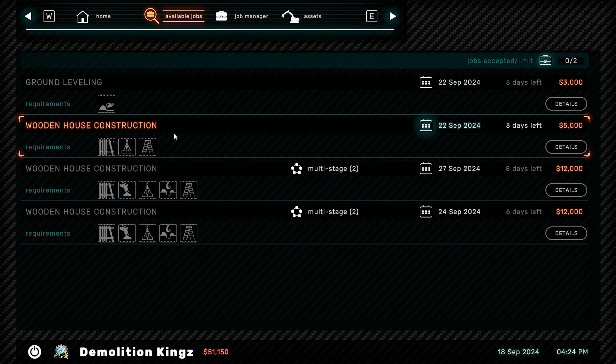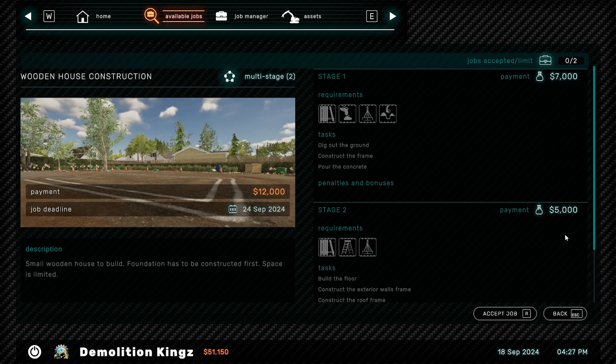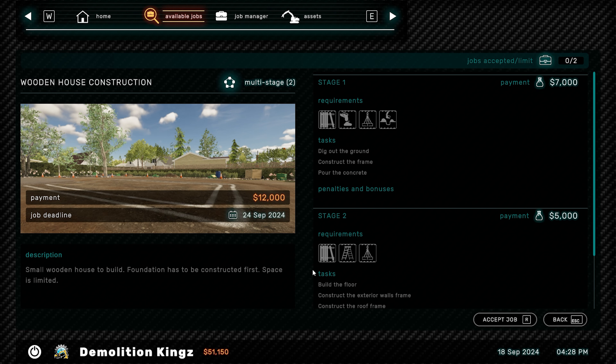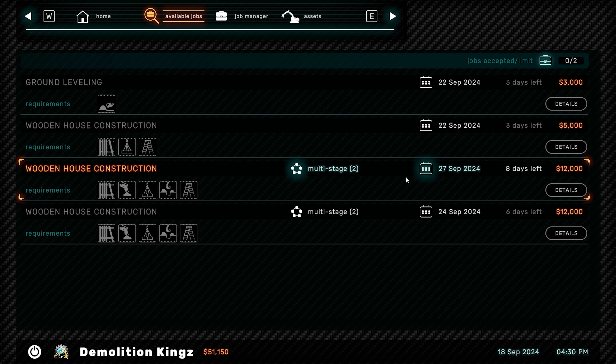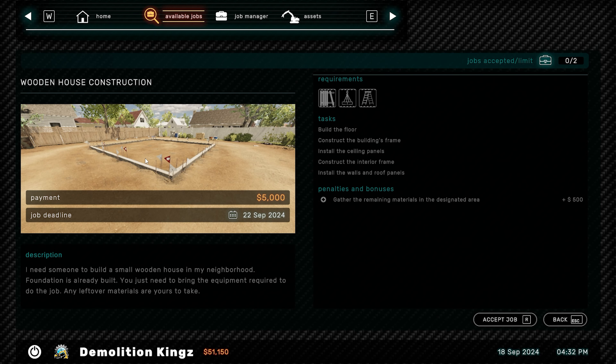Grand levelling, wooden house construction, wooden house construction, wooden house construction. I think that's a multi-stage one - dig out the ground, construct the frame, pour the concrete, build the floor, all that sort of stuff. That one is exactly the same. That's a small one.